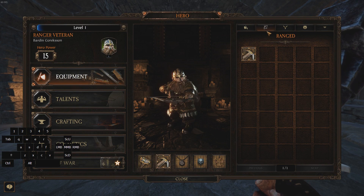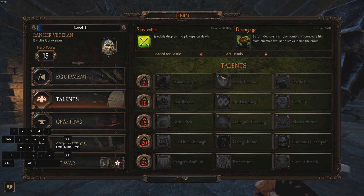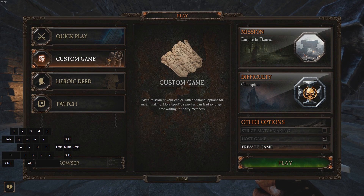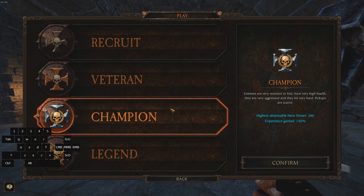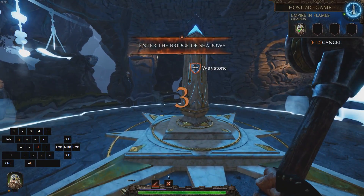You see 15 power, all the basic equipment, no talents, no nothing. So basically, just do a custom game. You only need the second mission of the game, Empire and Flame, so as long as you've played just the first map at least once, you've unlocked the second map. You can play it on champion difficulty in order to get the most experience. Using this method, you're going to get 600 experience in about 4 to 5 minutes. Make a private game just to keep things simple, and start the map.